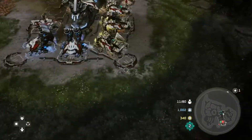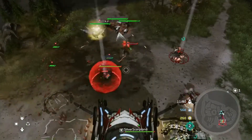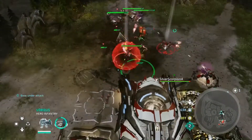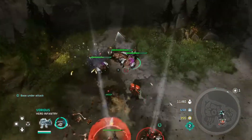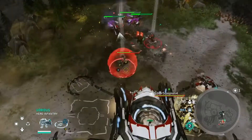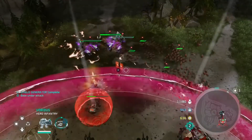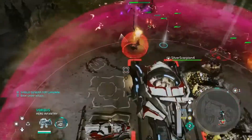The skulls I have on are Pain Train, Bountiful Harvest, Emperor, and Sugar Cookies. This mission is pretty easy with this strategy. Obviously I aim to make all the missions easy, but this one in particular is pretty easy. We are ultimately just going to build a ton of Banshees and fly them around the map for the majority of the mission.